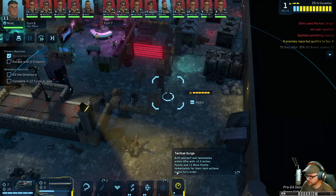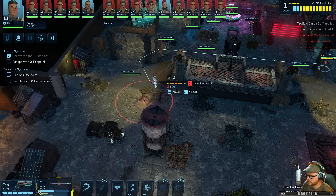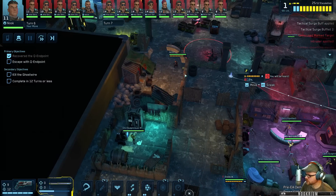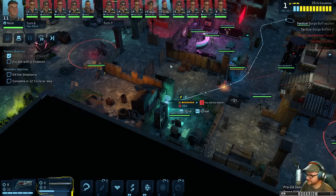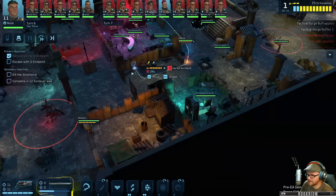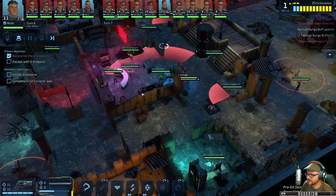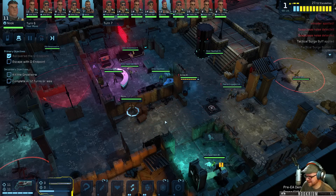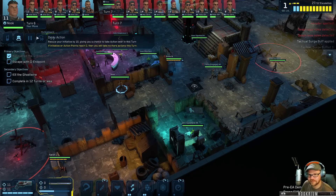Let's give myself a tactical surge. We just charge through this place - we just go over here. Nothing to see here. We've been spotted by Chi. What do you got - grenade! Oh man I should have had that before.